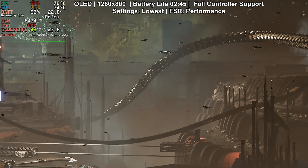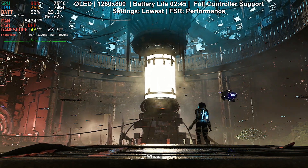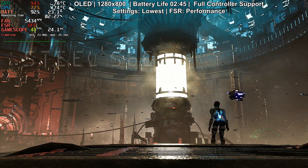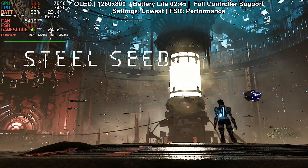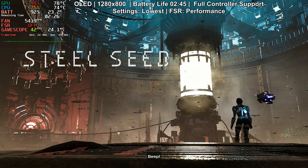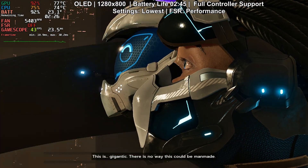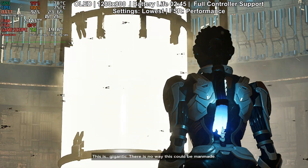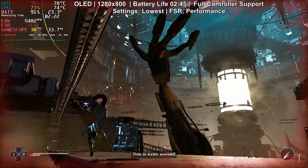Visually, Steel Seed wants to wow you with lighting, reflections and atmosphere. The environments are dark, intentionally moody, but also sometimes too dark — especially on the Steam Deck. I found I had to go all the way to max brightness, and even then some scenes felt very hard to read. Other than that, the art is actually pretty solid: clean sci-fi corridors, detailed robots, dramatic lighting. But the fidelity drops hard on the Steam Deck even when you set things up right. With that in mind, let's talk performance.